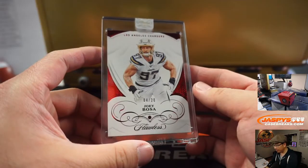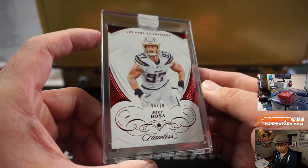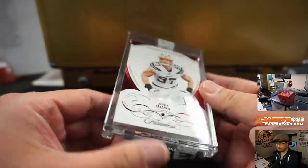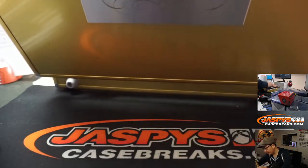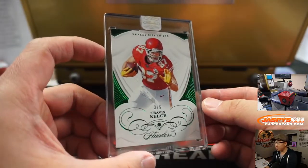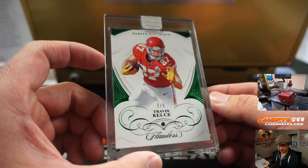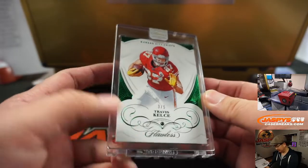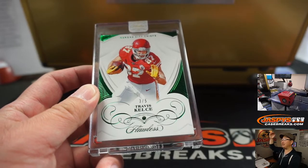On the right side we've got Joey Bosa, 4 out of 20, ruby — a smoking hit for the Chargers. Serenity with the Bolts. And we've got over here a train whistle for the Chiefs — 3 out of 5, Travis Kelce, Emerald. Kane Anderson with Kansas City, Kane — all aboard the Big Hit Express, whoop whoop.